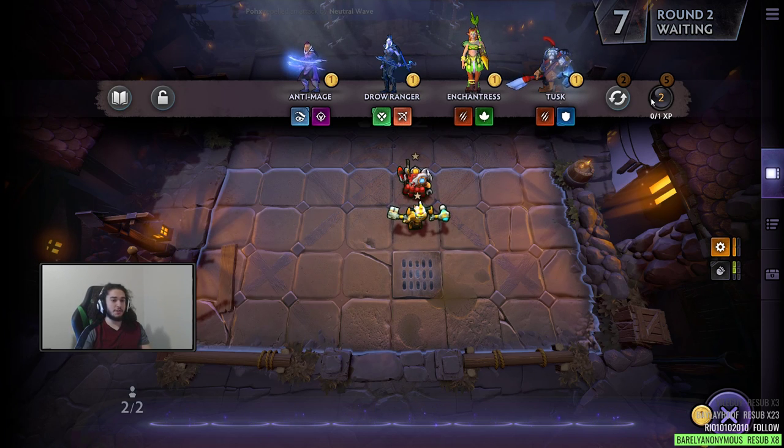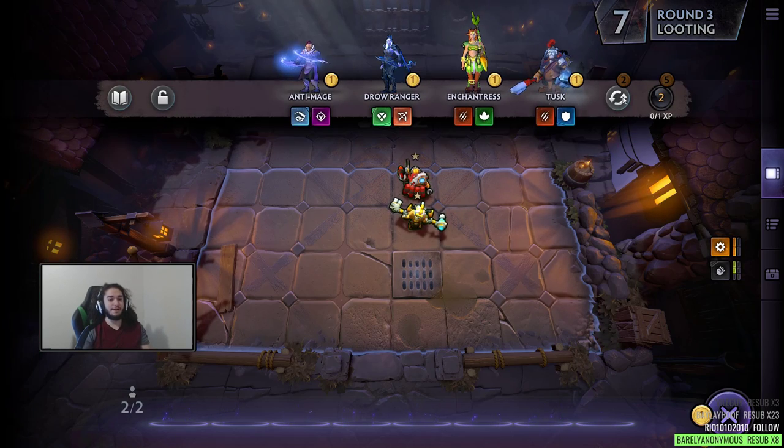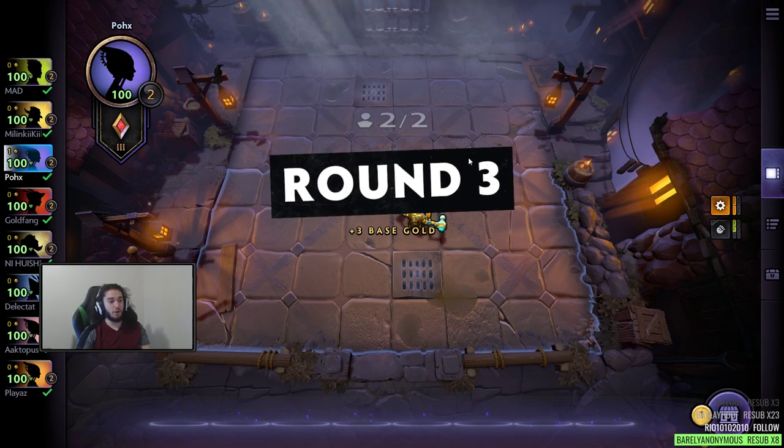The way this game works: you have a level on the right-hand side. There are 10 levels max. When you hit max level 10, for every level you get, you can have an extra hero that you can deploy on the field. Oh, this is pretty cool — this says Allied Inventors explode dealing 20% of the... This is pretty decent.